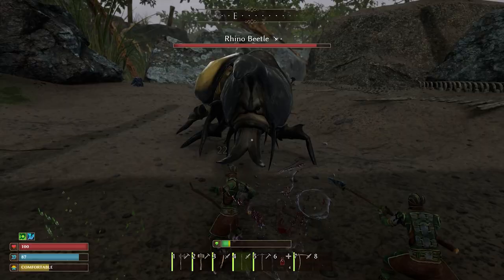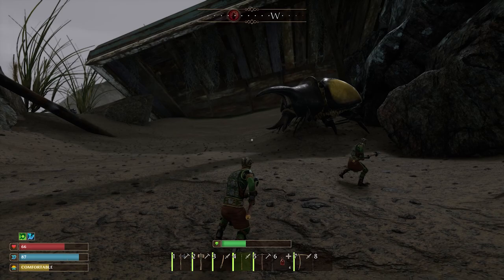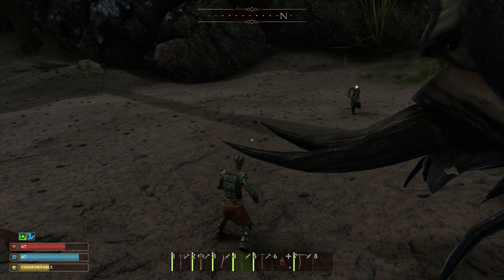The Rhino Beetle has a few attacks you want to dodge. The first is a slam attack where it'll throw itself up into the air and then back down to the ground. This can be avoided if you roll out of the way by hitting Control in the direction you want to move.